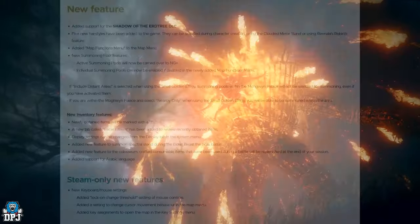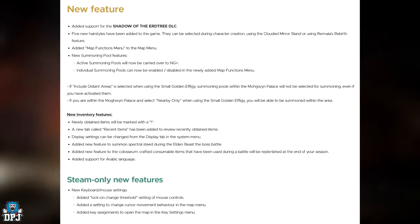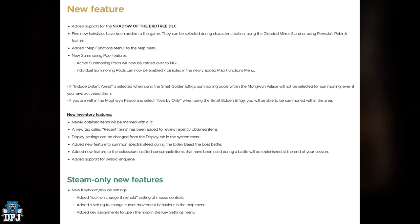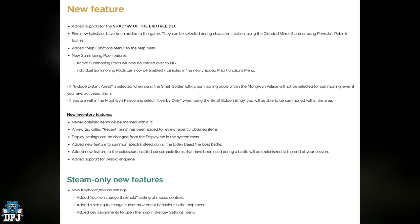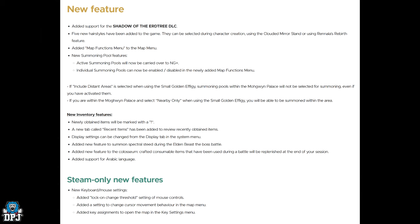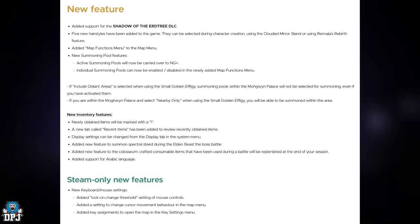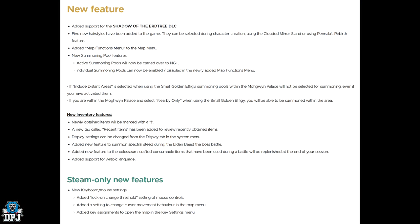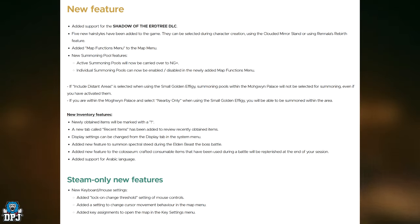New features: added support for the Shadow of the Erdtree DLC — obvious. Five new hairstyles have been added into the game; they can be selected during character creation using the Clouded Mirror Stand and using Rennala's rebirth feature. Added map functions menu to the map menu. New summoning pool features: active summoning pools will now be carried over to New Game Plus, and individual summoning pools can now be enabled or disabled in a newly added map functions menu.